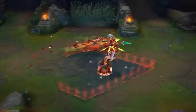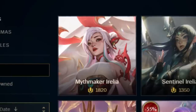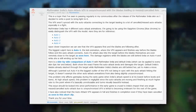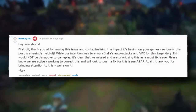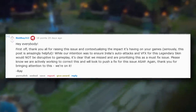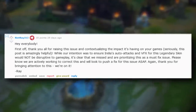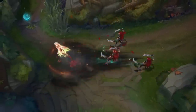Just recently Riot received some negative feedback regarding a new Aurelia skin priced at 1820 RP. With a high price you'd expect the highest quality, and they did deliver. But the issue came with players noticing the auto attack animations are a bit out of sync and can cause you to accidentally cancel your auto attacks. The user PlayStation on Reddit made a post breaking everything down and even provided a side-by-side example. Surprisingly, a Riot employee did respond in the comments: "Thank you all for raising this issue and contextualizing the impact it's having on your games. While our intention was to ensure Aurelia's auto attacks and VFX for this legendary skin would not be disruptive to gameplay, it's clear that we missed and are prioritizing this as a must-fix issue. Please know we are actively working to correct this and will look to push a fix for this issue ASAP." I don't play Aurelia and I'm not sure if the changes were listed in a patch note, so I'm not sure if the changes were made yet, but they seem pretty certain about fixing that issue.